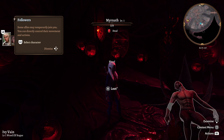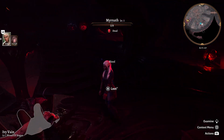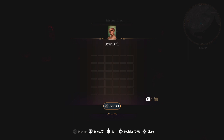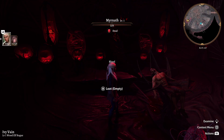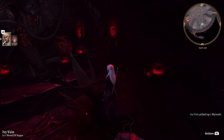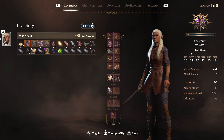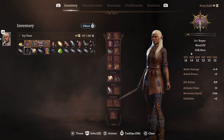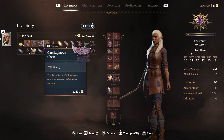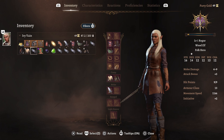Some allies may temporarily join you — you can directly control their movement and actions. I can actually pick up Mirantha and just put them in my pocket. Going to the character sheet to check my weight — getting pretty heavy here. I'll drop this chest to lighten the load. Should we keep Mirantha? Maybe they'll come in useful.